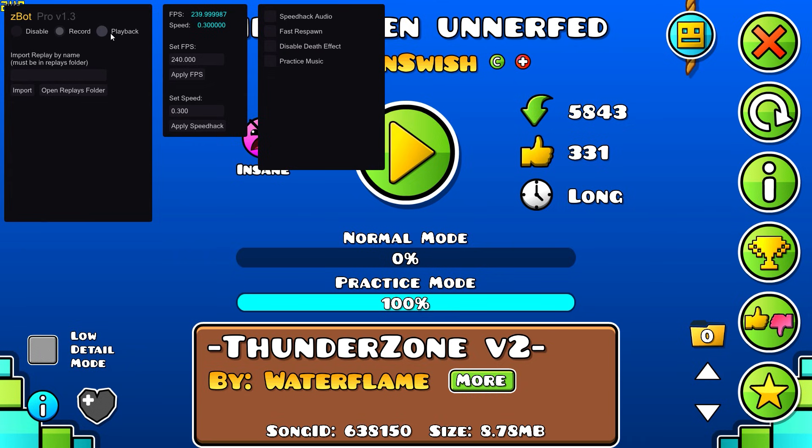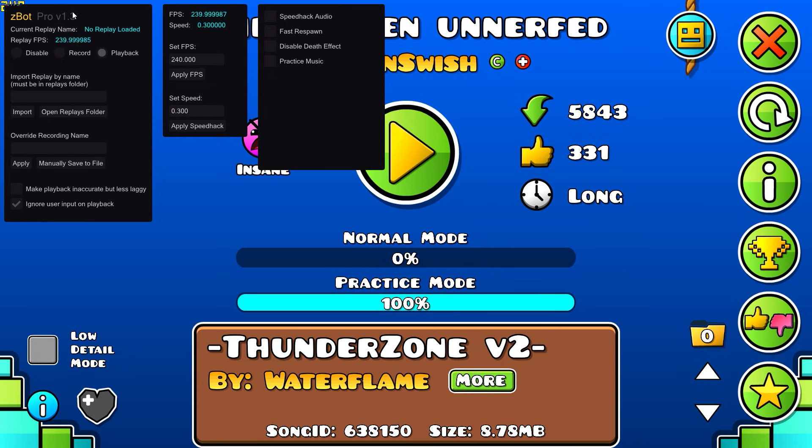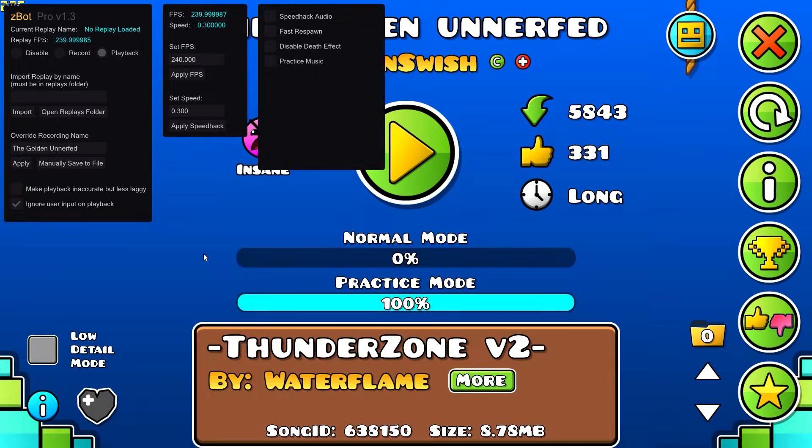To begin the macro, you go to the Playback menu, click 'Override Recording Name', and you just type in 'The Golden Unnerved' or whatever the level is called. Of course, if you're in the menu and you press space — so you click Apply, then click Record, and make sure all your values are set.